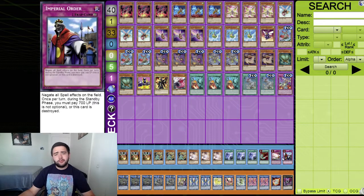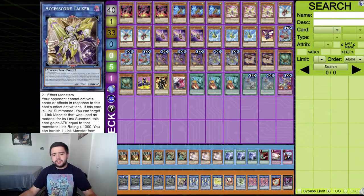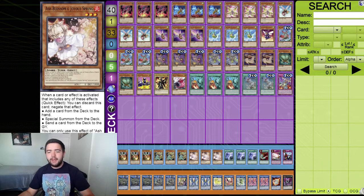For the side deck: Droll and Lock Bird, Ash Blossom, Twin Twisters, Harpie's Feather Duster, Red Reboot, and Imperial Order. That's the entire deck profile. Hope you guys enjoyed the video - leave a like and subscribe. I know this isn't the best version of the build but I really hope this deck gets more support, maybe in Burst of Destiny, because there is so much potential here. Hope to see you in the next one!